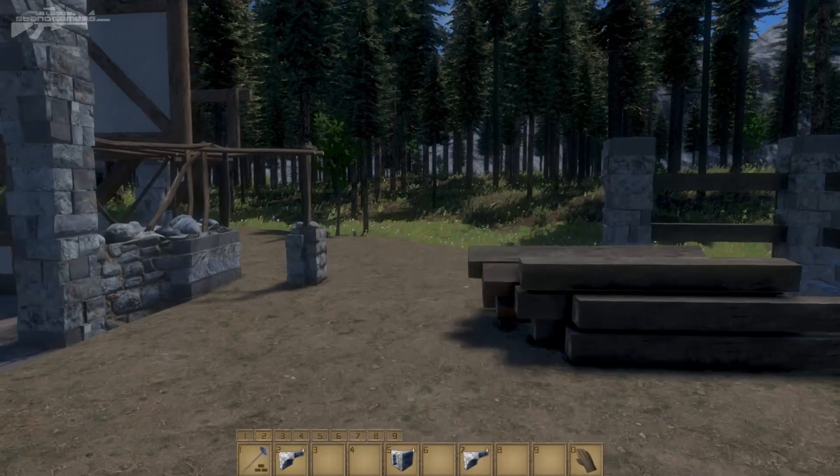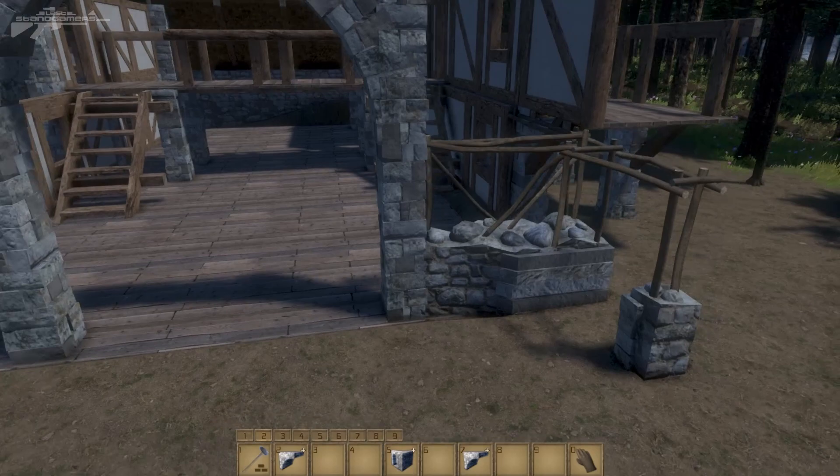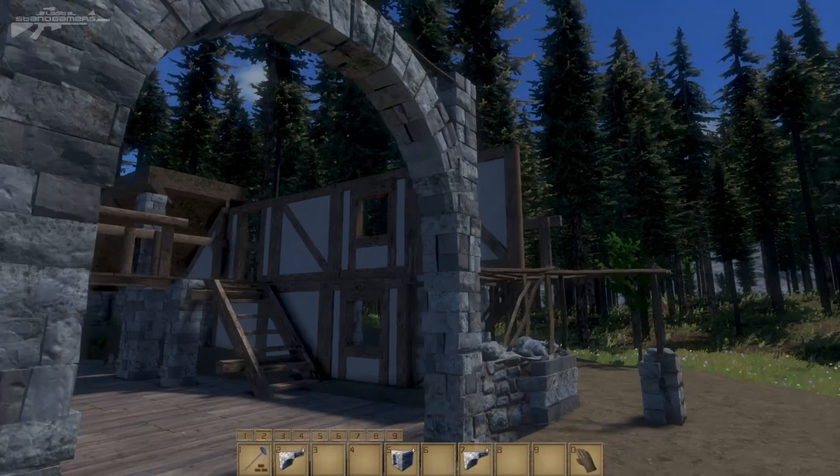You can also see the archway reaching its construction step. These take a very long time to both construct and deconstruct — especially deconstruct. I guess it's designed so people can't run up to your base, deconstruct it, and grab the resources quickly. It just takes forever to deconstruct items.